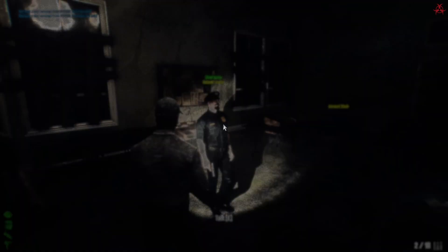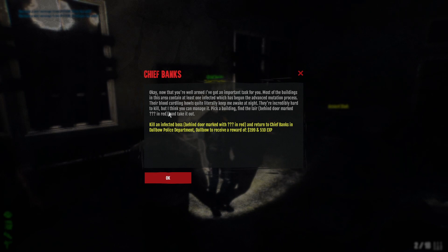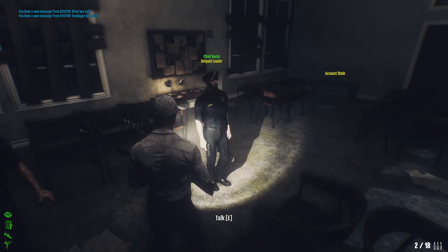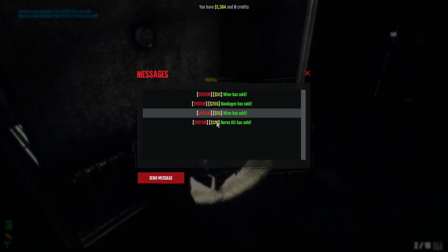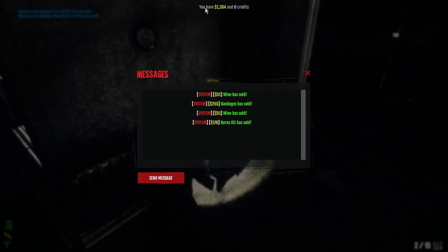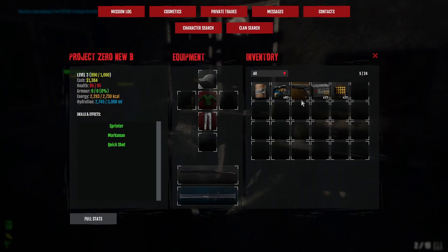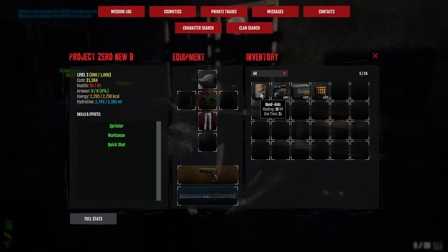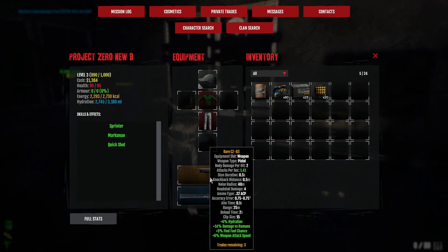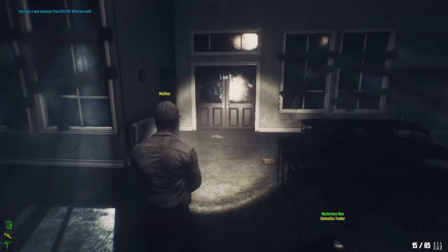We need to find the boss. Also, I can see some items have sold — cash is up at the top. We're going to keep the shotgun, keep band-aids, and get moving. Let's find and kill the boss. Also have in mind: when you're just starting out, the game is very, very slow-paced and it will feel very boring at first — have that in mind.